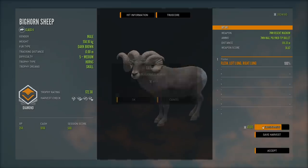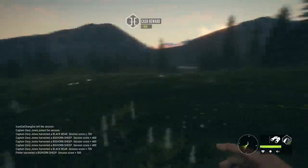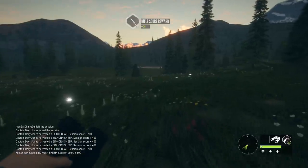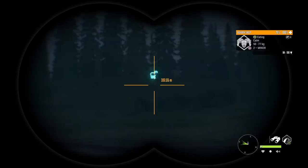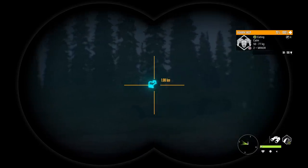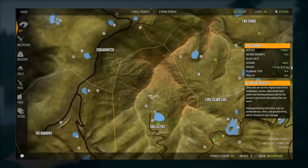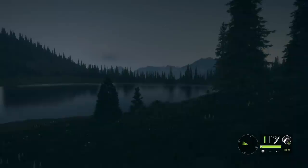I wish I could've gotten him with the bow, but circumstances really didn't allow that. They're very skittish — it would've been difficult even if circumstances were ideal. I thought that was a mountain goat at first, but no doubt that's an albino Bighorn. It is a female, so probably not something that stays in our trophy lodge forever, but still one I'd like to get.